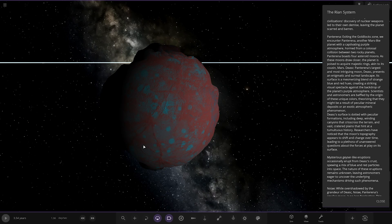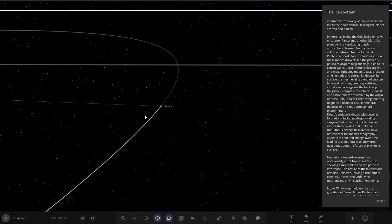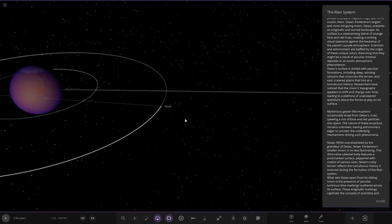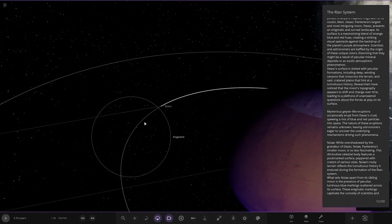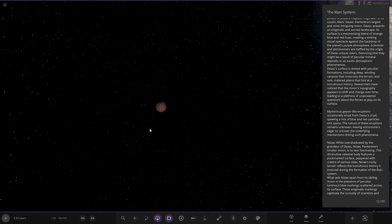Scientists and astronomers are baffled by the origin of these unique colors, theorizing that they may be a result of mineral deposits or exotic atmospheric phenomena. Its surface is dotted with formations including deep winding canyons that crisscross the terrain, and vast cratered plains that hint at a tumultuous history. Researchers have noticed that the moon's topography appears to shift and change over time, leading to a plethora of unanswered questions about the forces at play on its surface.